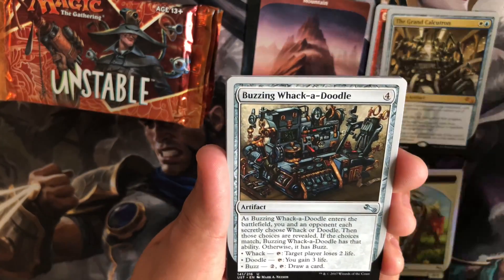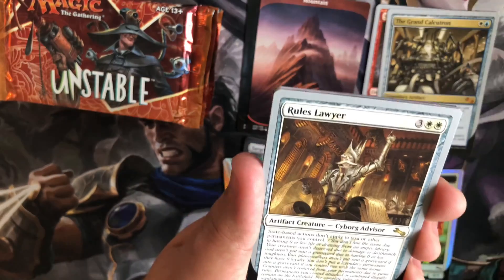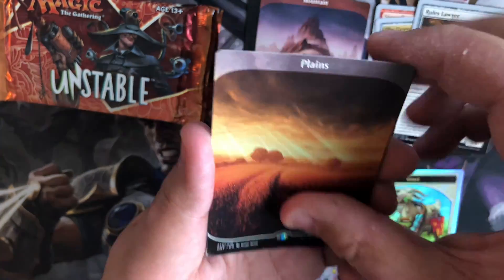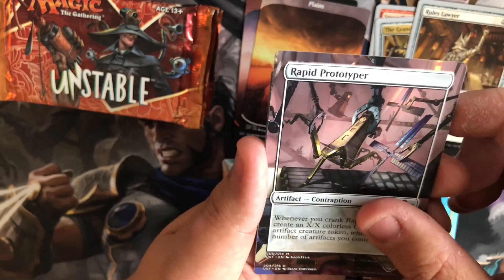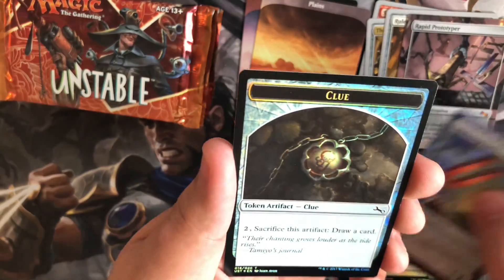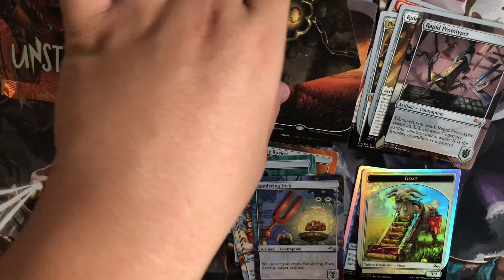Labrobot, Buzzing Whackadoodle, Clockadoo, and a Rules Lawyer. Alright, and we have Plains as our land, and we have a Mythic Contraption, Rapid Prototyper, Sundering Fork, and we got a Clue Token.